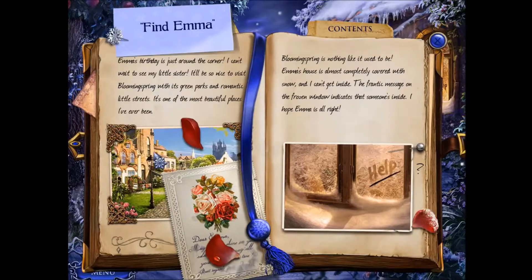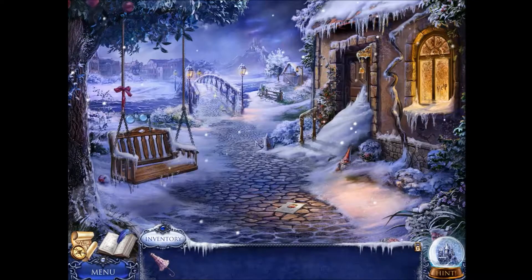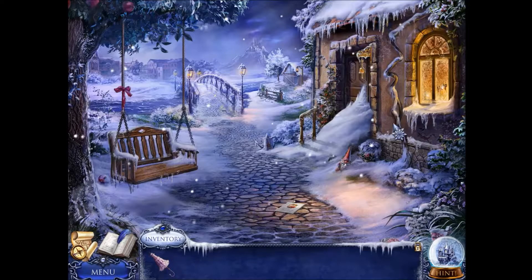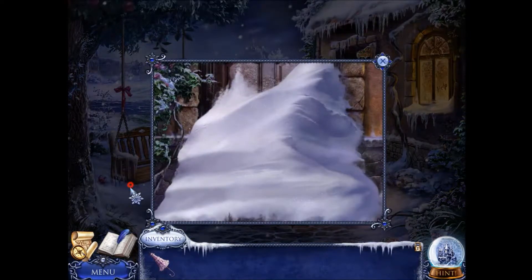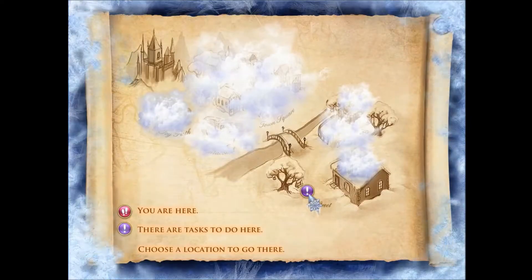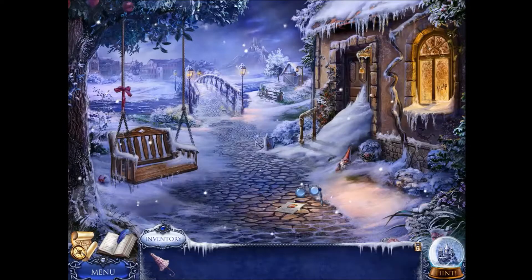I'm hoping we have a map. Find Emma. Emma's birthday is just around the corner — I can't wait to see my little sister. It'll be so nice to visit Blooming Spring with its green parks and romantic little streets. It's one of the most beautiful places I've ever been. Look at those postcards — I like them. But Blooming Spring is nothing like it used to be. It's not spring, certainly. Emma's house is almost completely covered with snow and I can't get inside. The frantic message on the frozen window indicates that someone's inside — I hope Emma's alright. We need a rope. I'm guessing we need to cut those off. Must hurry — need a spade. It is our map; it looks so cool. Look at all that frost on the map.